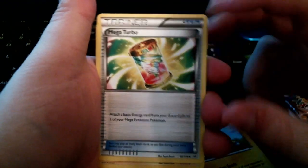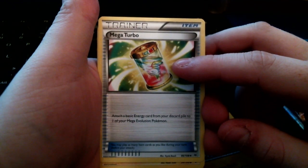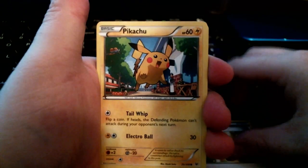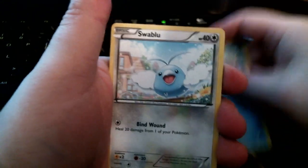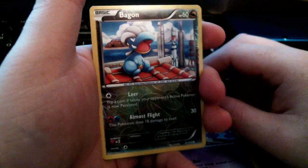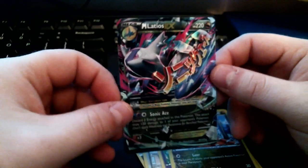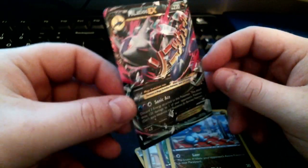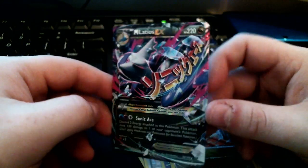We have a Mega Turbo — attach a basic energy card from your discard pile to one of your Mega Evolution Pokémon. Not bad, that's a pretty cool card. Also a Pikachu, Braviary, Swablu, Shuppet, and a reverse Braviary. I like Braviary — he's just sitting there like 'yeah.'